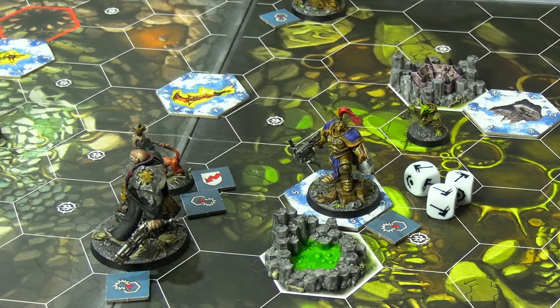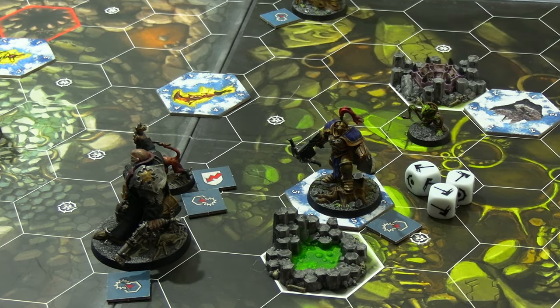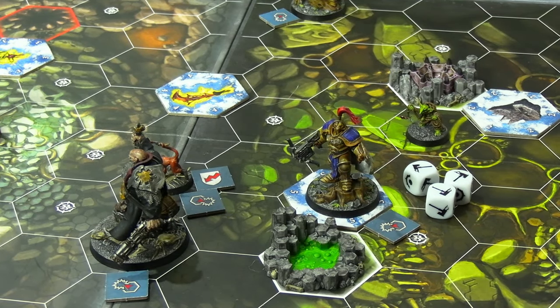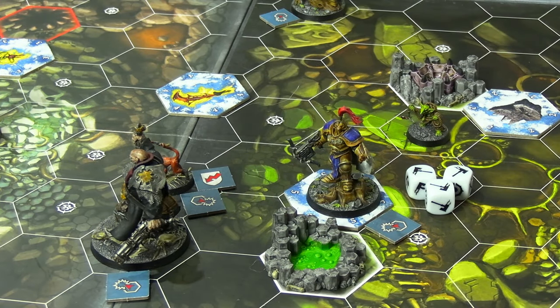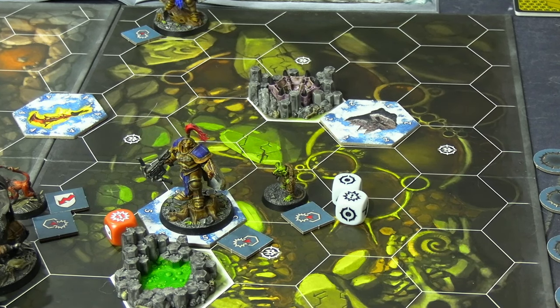Eagle Eye had to activate next — second to last activation of round one. He charged around the monkey and attempted to shoot his charged pistol into the monkey's back, rolling three dice needing swords. He got what would have been a great close combat roll — three hammers — but when you need swords, that's a complete whiff. Had he landed it, the monkey only had one health left, which would have set up a great position.